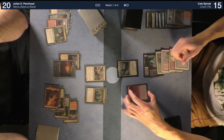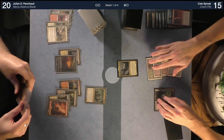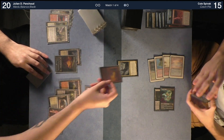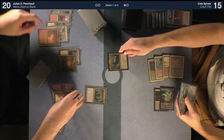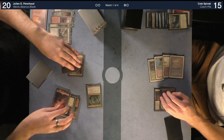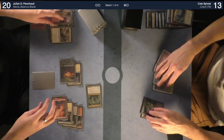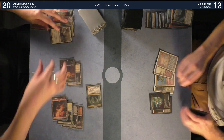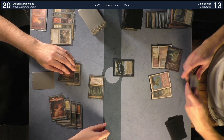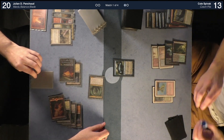Untap, draw. I'm going to cast Firebolt targeting Cas, then flashback Firebolt and target Cas again. Combat — attack for two. Pass turn. I had to double-Firebolt Cas in the same turn; it's my only out. Jace the Mind Sculptor resolves. Brainstorm — one two — put this back, put this back. Play Wooded Foothills, pass the turn.